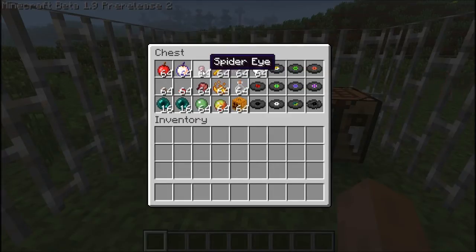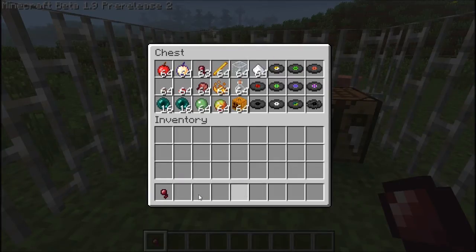To collect the spider eye, you need to kill a spider. That's what the eye looks like — probably most of you have seen it. It's not a small circle, it's funny but I like it.